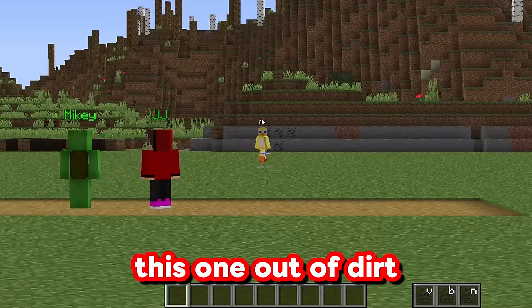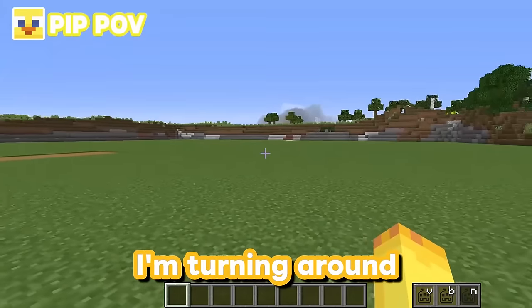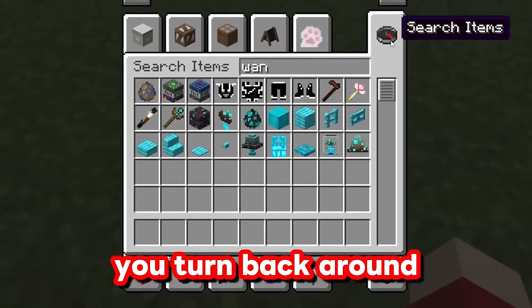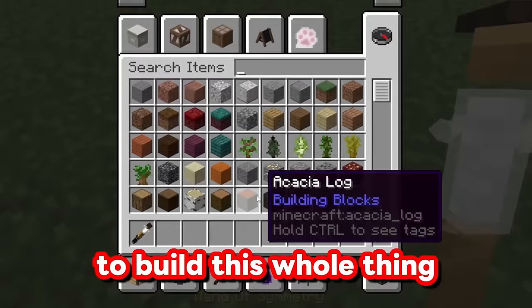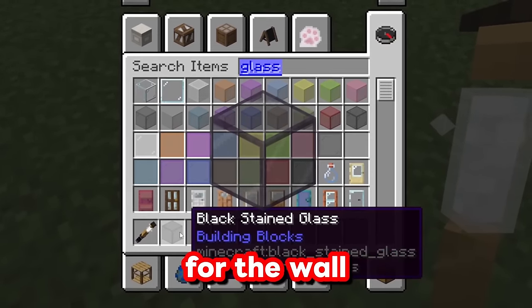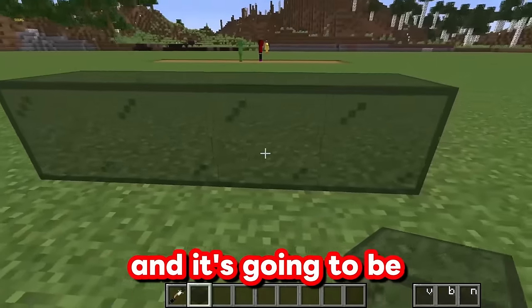You better not build this one out of dirt, or else it's already going to lose. Louie, I'm turning around — I don't want to see your trash Coca-Cola build. Wait until you turn back around. Because I'm using the wand of symmetry, I'm going to be able to build this whole thing in like three seconds! I'm going to get some black stained glass for the wall — this will be the outside of my Coca-Cola glass.